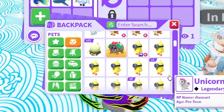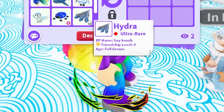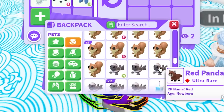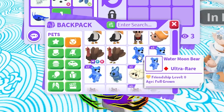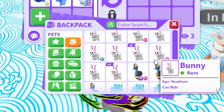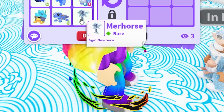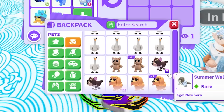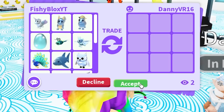They deserve more pets — let's keep going. Winged Horse is blue, Blue Scarab, neon Hydra — that's blue. Space Whale, Water Moon Bear, Yeti, Castle Hermit Crab, Gecko, Mer Horse, neon Dolphin. Let's hit accept — we're gonna give Danny 16 blue pets. I hope they enjoy it!